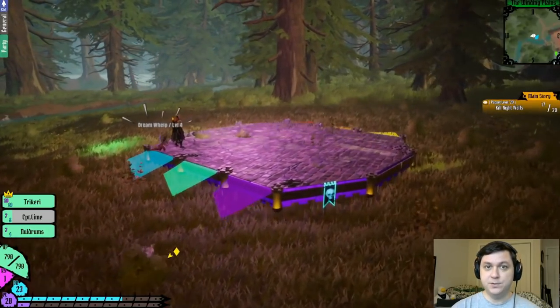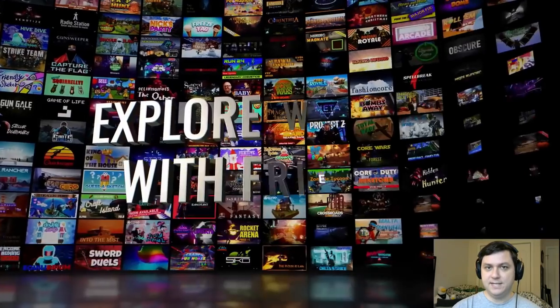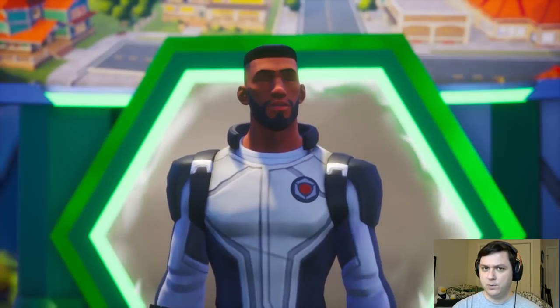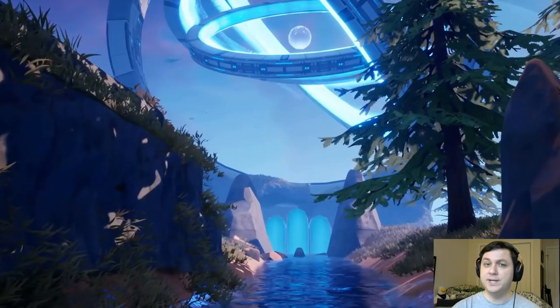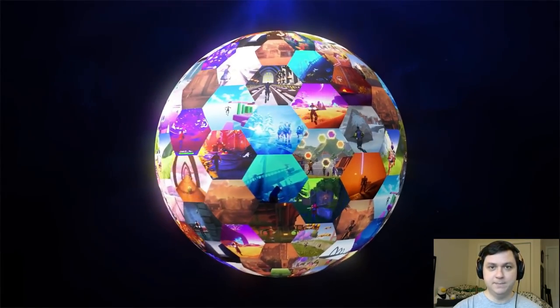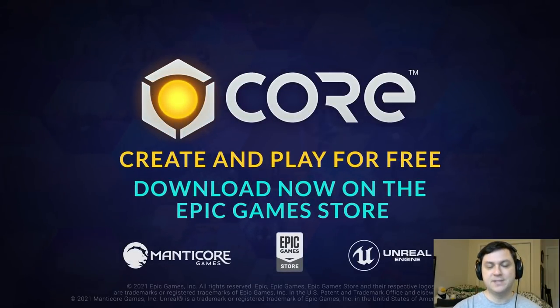The best part is you can team up with friends to take on fearsome monsters, or you can battle it out against each other. That's what I really like about Puppet Masters and Core in general — it's so quick and easy to join up with your friends and try out new and exciting free games. Be sure to download Core from my link below so you can play some Puppet Masters today, and I'll see you in-game. Thanks so much.